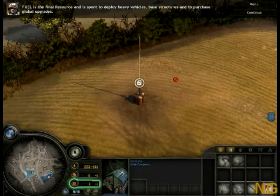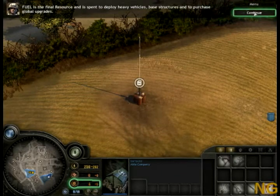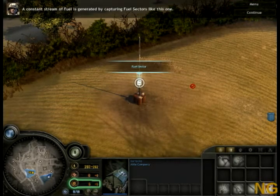Fuel is the final resource and is spent to deploy heavy vehicles, base structures, and to purchase global upgrades. A constant stream of fuel is generated by capturing fuel sectors like this one.